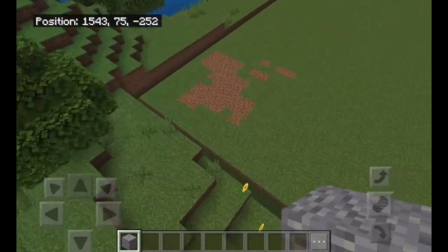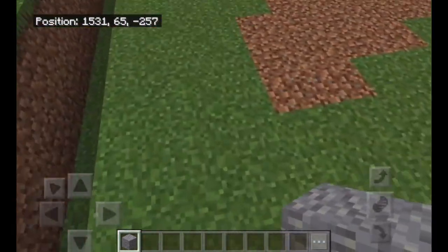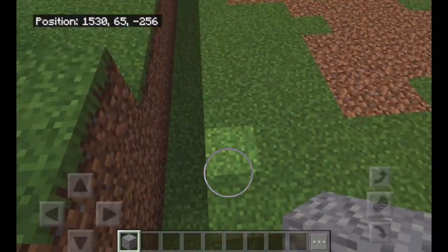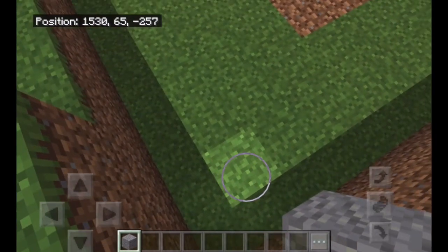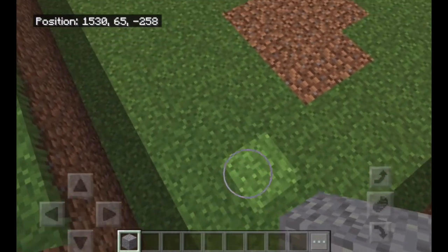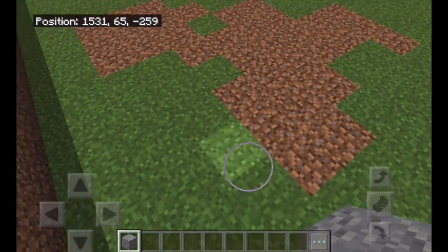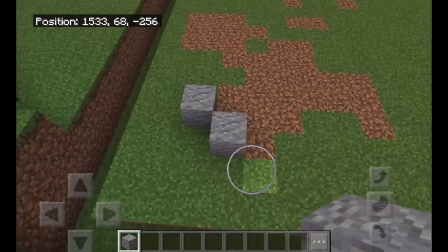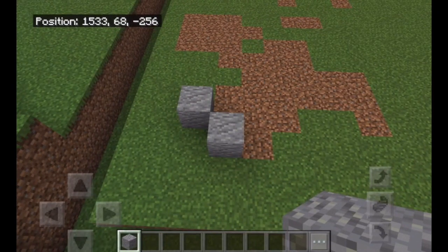Once you have the platform, we're going to start at the bottom left corner. Go three out diagonally — so one, two, three — and then on this block and this block, we're going to put two Andesite blocks. We're going to have a total of six towers in the layout because we're just making the layout right now.